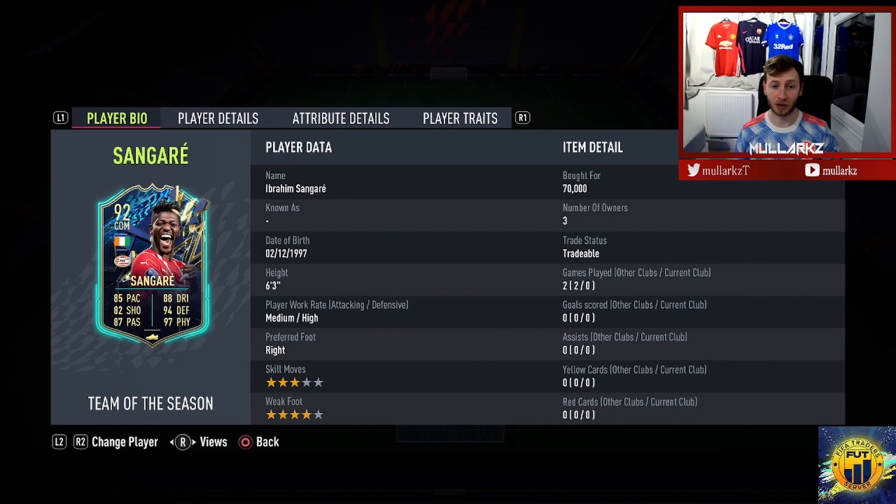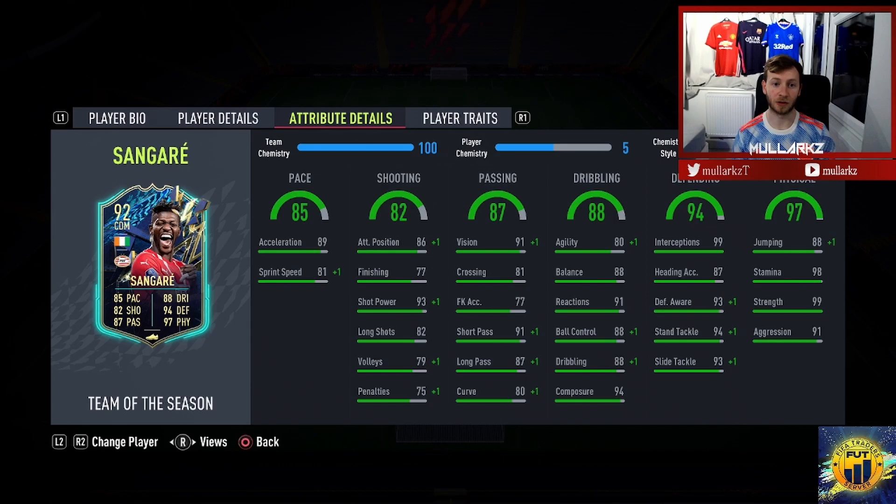What's going on YouTube? I'm Alarx here today. We're back for another player review, this time on Ibrahim Sangari's TOTS card. Looking at it, it's an absolute beast. He had a headliners card which was absolutely unbelievable. 6'3", medium height, 3-star skill moves, 4-star weak foot — looking like an absolute beast. Cost me 70k, so it's not the most expensive card in the Eredivisie TOTS team.